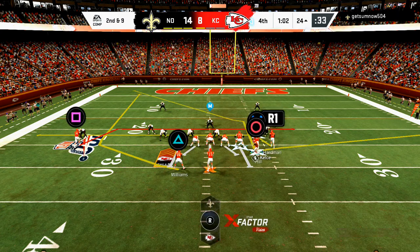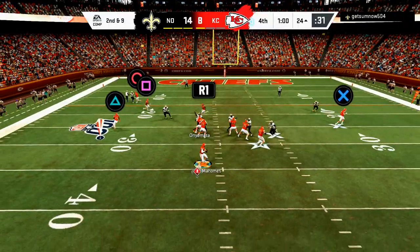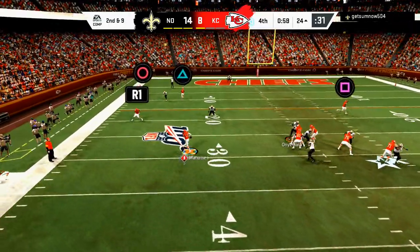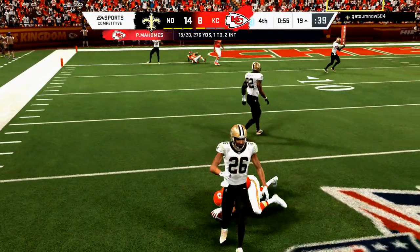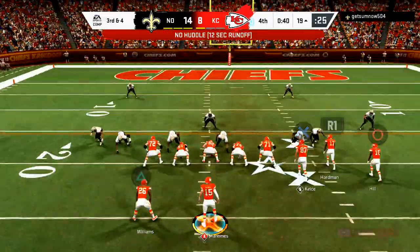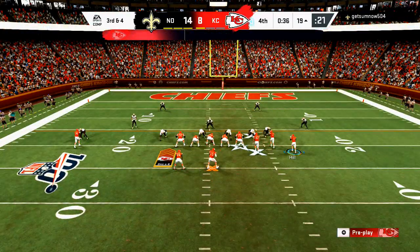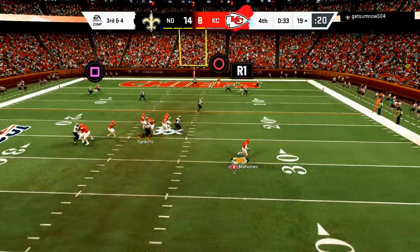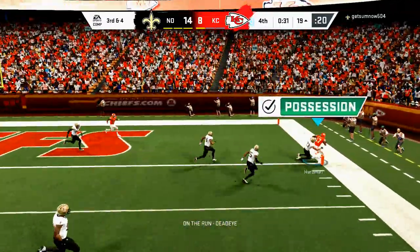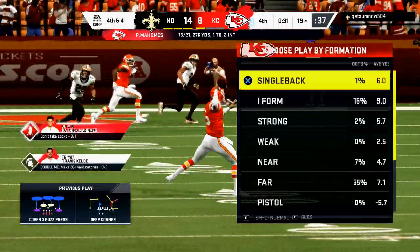Post routes are always going to be good, streak routes are always going to be good. Verticals is very underrated this year. The check-down to the running back is I think the most underrated route in the game. If they're not blitzing you, you can leverage those routes. The deep corner rollout - let him get out, pass lead down to the right - that should have been a touchdown.